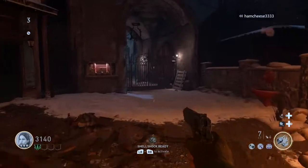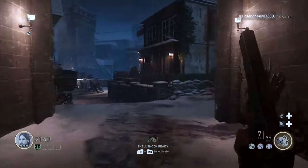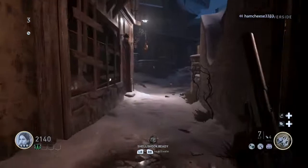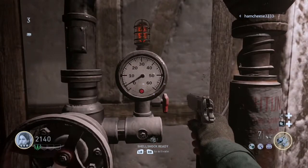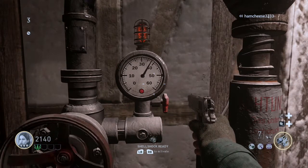Then for the third gas valve — there are two ways to get to it. The first way I usually take is right through here and through the riverside. Just follow this path right here, and as you can see there's another cord which will lead you right down to the third valve.